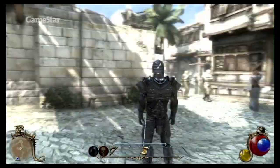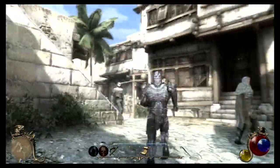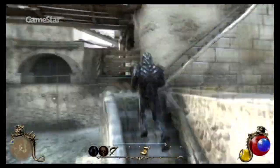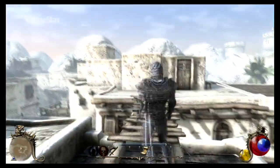Auch die Städte selbst unterscheiden sich stark voneinander. Die dicht besiedelte Wüstenstadt erinnert etwa ein bisschen an Jerusalem aus Assassin's Creed, unter anderem auch deshalb, weil wir uns über Leitern auf die Dächer bewegen und hier über die Stadt hinweg schauen können.